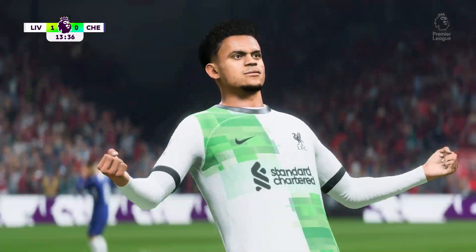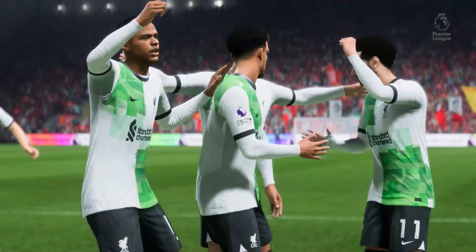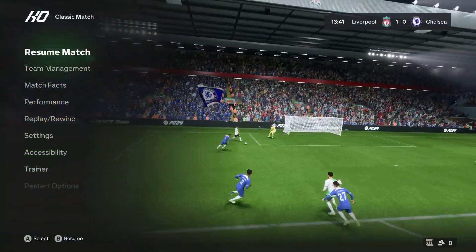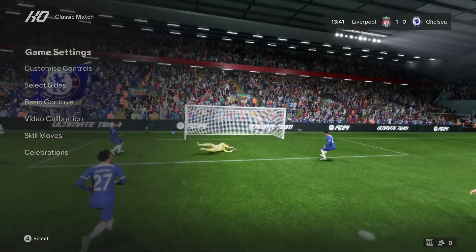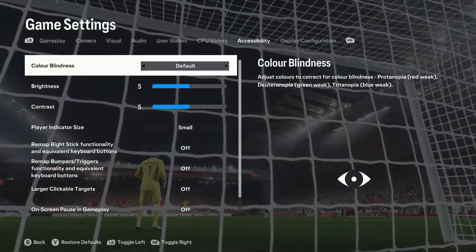Next, let's talk about shadows and lighting — this adds depth and realism to the game, making those sunny pitches feel just like the real thing. Now for anti-aliasing, it's not available at the moment in EAFC24, so let's move forward.